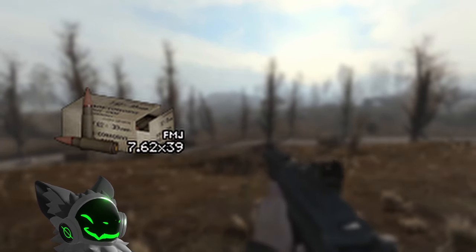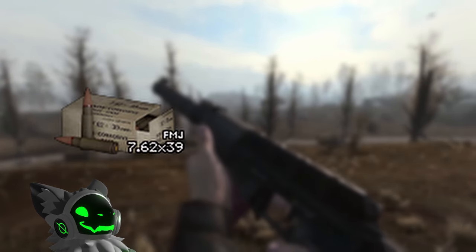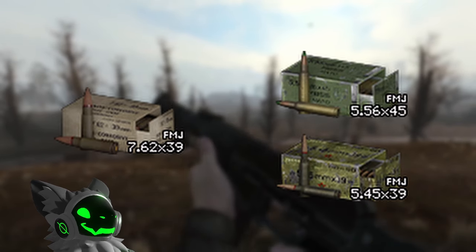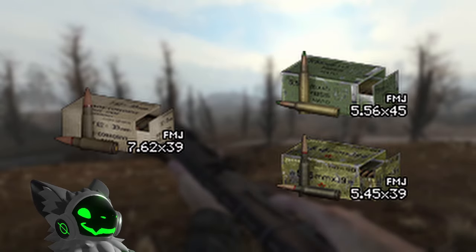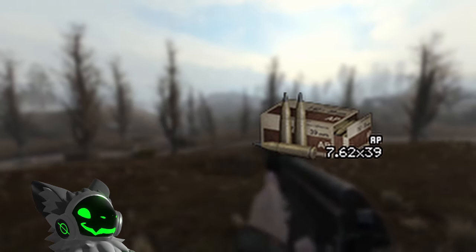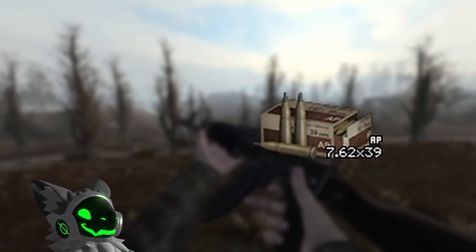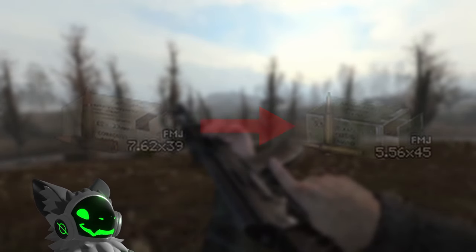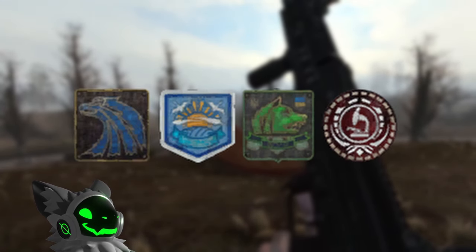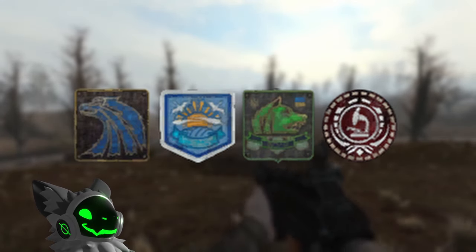7.62x39 is quite a powerful calibre, being an upgrade from both 5.45 and 5.56. However, it comes at the cost that most guns that shoot 7.62 have high recoil. The two variants are FMJ and AP. The AP rounds are extremely powerful against armoured Stalkers. Some of the rifles can be rechambered to shoot 5.56, but I wouldn't recommend this unless you are a NATO faction and can get 5.56 rounds easier than 7.62.